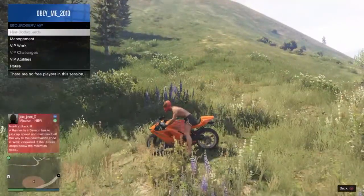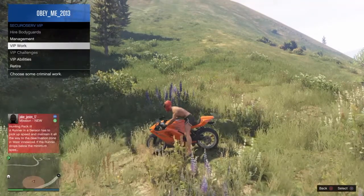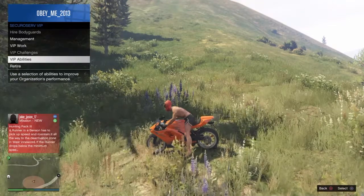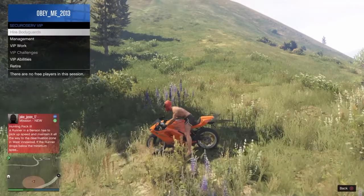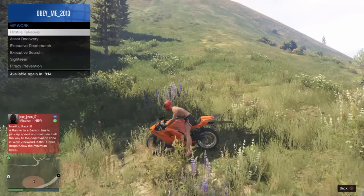You click here, go down below, and click VIP Work. It gives you options: VIP Challenges, VIP Abilities, or you can just retire if you don't want to do any more. There's also management and the option to hire bodyguards if you want.